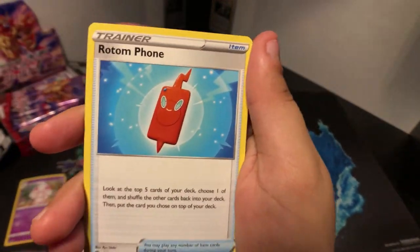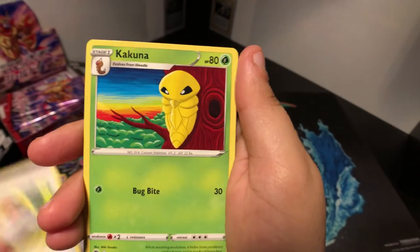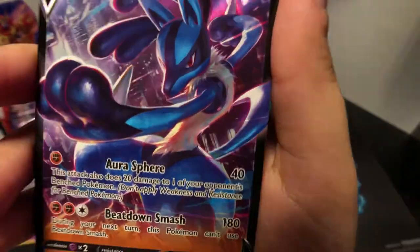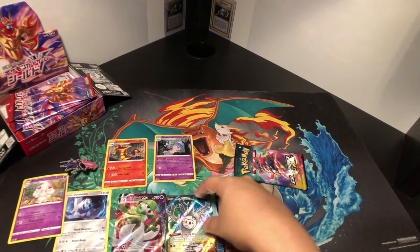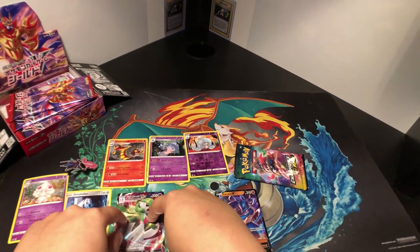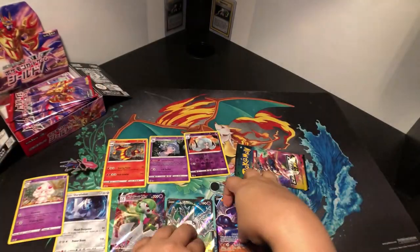Darkness energy, Milo, Rotom Phone, Rotom Phone, Team Yell Grunt, Full Heal, Hatena, Machop, Poké Ball, Kakuna — ooh, is it a reverse holo? Yeah, reverse holo Hatrim — and Lucario V! Sick. It's not as textured as the VMAX of course, but these are really nice. So Galarian Cursola V has some texture, Gardevoir VMAX is a little bit more textured, and this is just smooth. And there's Aura Sphere and then Beatdown Smash. Nice pulls from this.